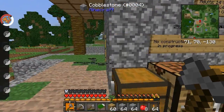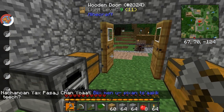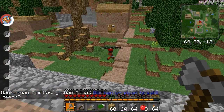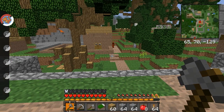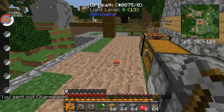No construction in progress — no duh. There's Butterfree. Also, raised by Charmander into Charmeleon. It's level 23. Nothing special.